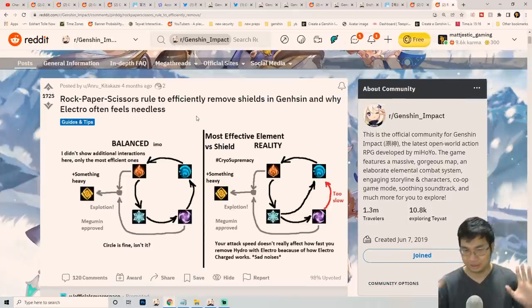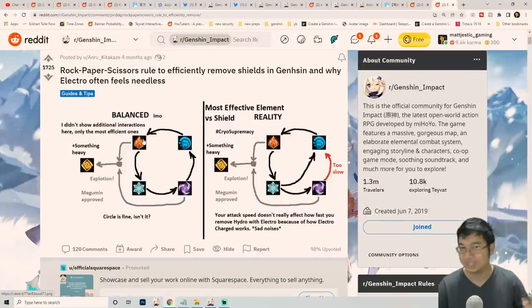The second community guide comes from Aru Katazi and covers defeating enemies. It also discusses why Electro characters feel slightly weaker, touching on buffs for Electro — relevant because a new Electro character, Yae Miko, is coming. The guide highlights how Electro seems weaker compared to Cryo, Hydro, and Pyro. The part I want to focus on is the shield-breaking section: for example, against an enemy with a Pyro shield, using a Pyro character works well.